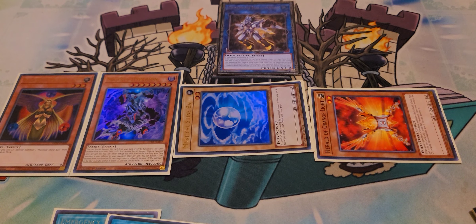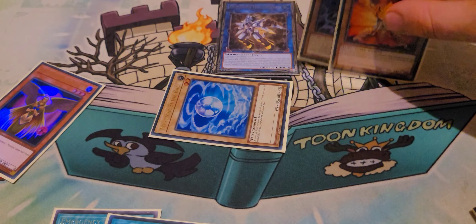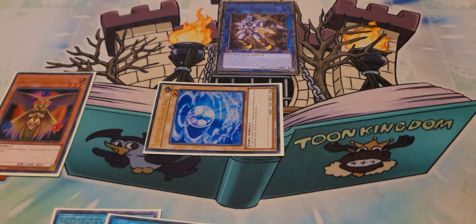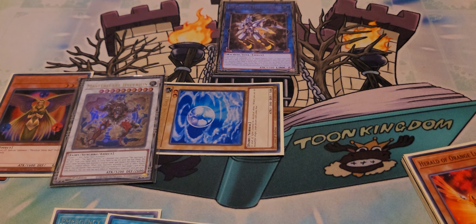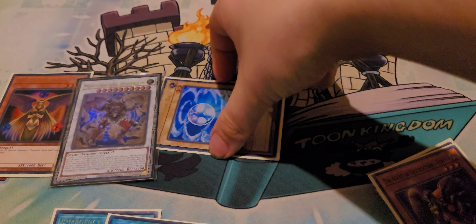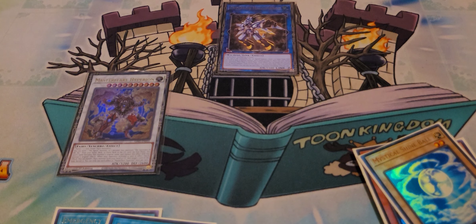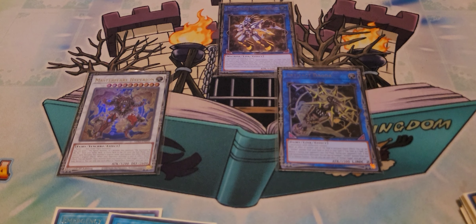We're going to use the effect of Majesty Hyperion in the grave, banishing specifically our Neptune — so Neptune's banished — and we're going to summon Majesty Hyperion. Our board is now looking like this, with the one discard still in hand. The effect of Neptune will activate when banished in order to search Sanctuary in the Sky, so we add that to hand. Now we're off to the races where this is going to facilitate a Synchro for 10, leaving you with just Venus and Shine Ball on the board. This Synchro for 10 will of course be Master Flare Hyperion. Then we use the effect of Master Flare Hyperion — send an Agent and copy its effect. We're going to send Destruction Venus now, because we've already used Creation Venus. Then Venus and the Shine Ball can facilitate any sort of link play.